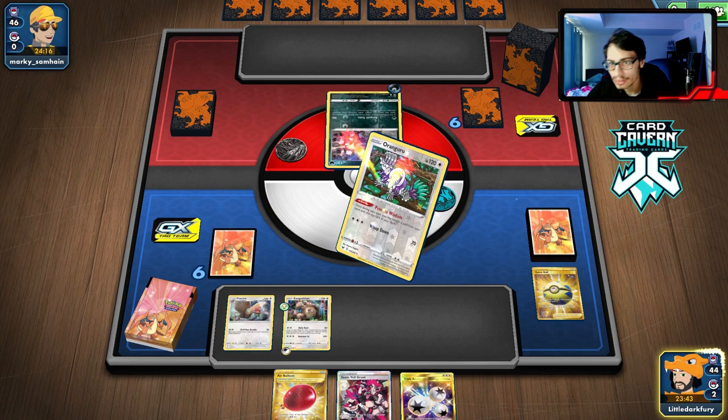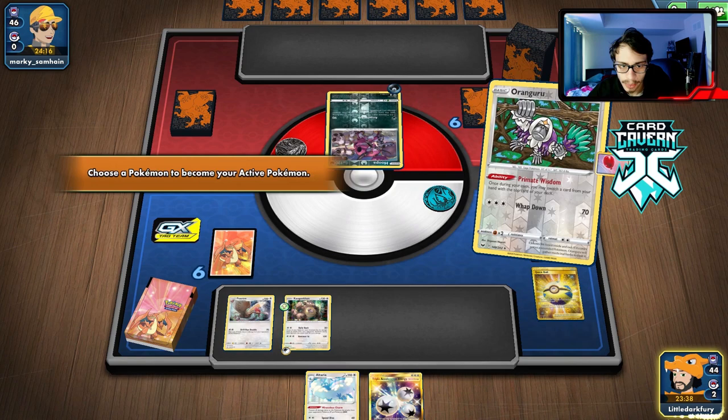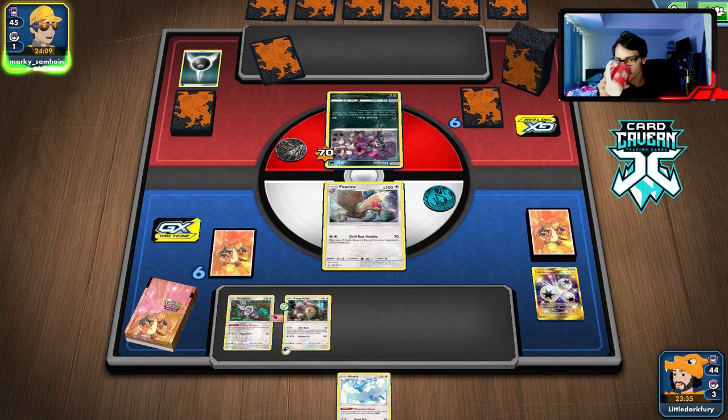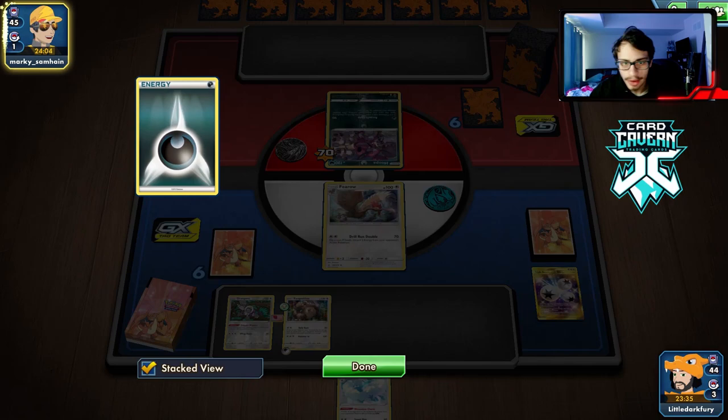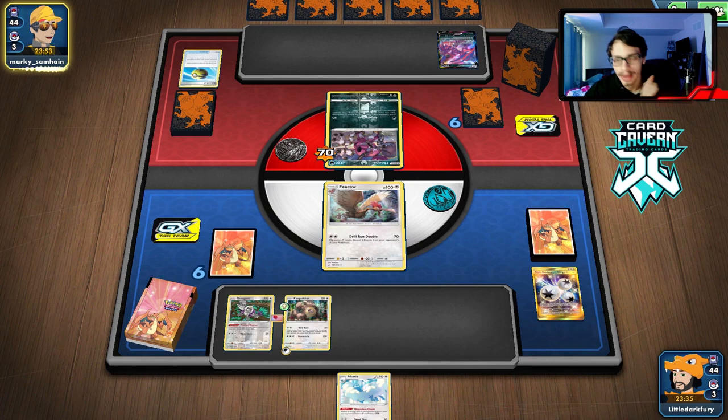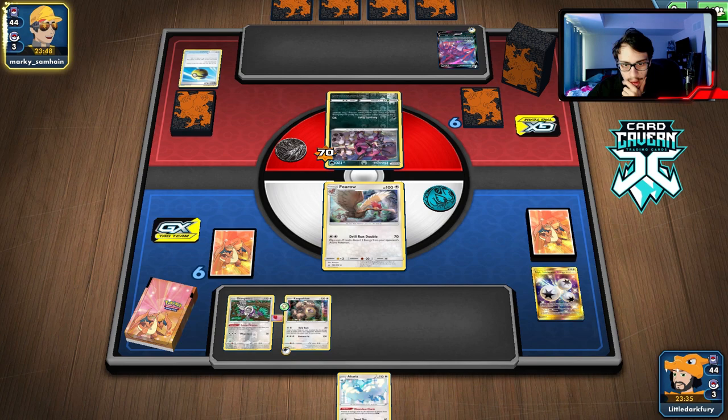We can't really win with a hammer, so we just go for Drill Run Double and see if we can discard their energy. We do get heads - we get rid of it. We're kind of stuck for a couple turns but we are removing their energy, slowing them down, putting pressure on. We have 100 HP so they can't one-shot us with Assault Gate. Against Eternatus, all we really have to do is just get one heads with Drill Run Double - one heads ruins Eternatus's day.